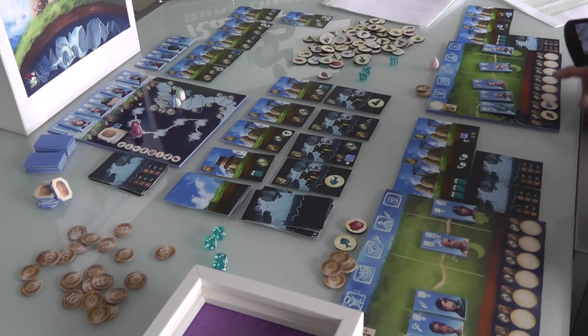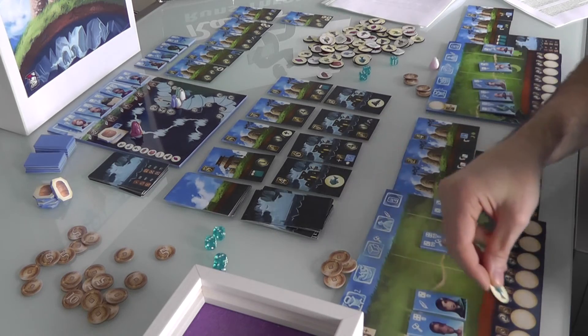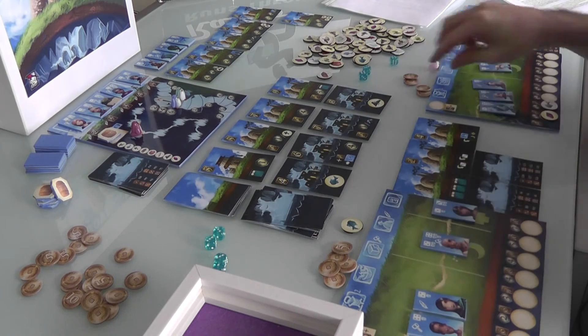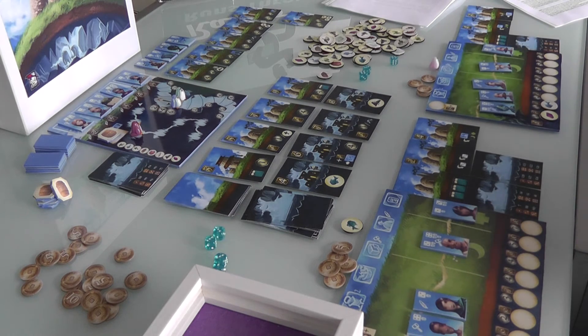Everybody has rested up, everybody collects their income. Jen locked that amethyst in so her income is increasing, and she'll lock the fish in too, so her income has increased quite a bit — Jen gets $6. I definitely locked this pot in but I'm still saving my fish — I want them to be worth more points. That gets me $5 income, so I've got $9. Jen has got $8. We're tied on reputation. And that was the end of the second round.